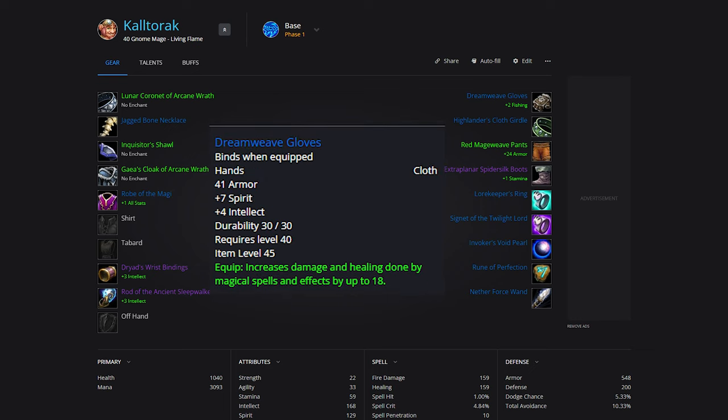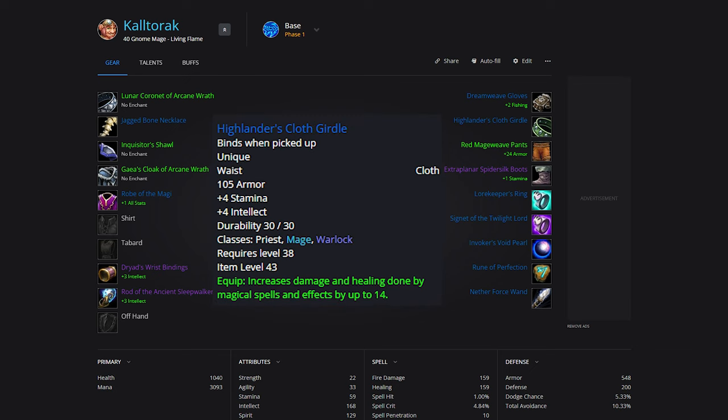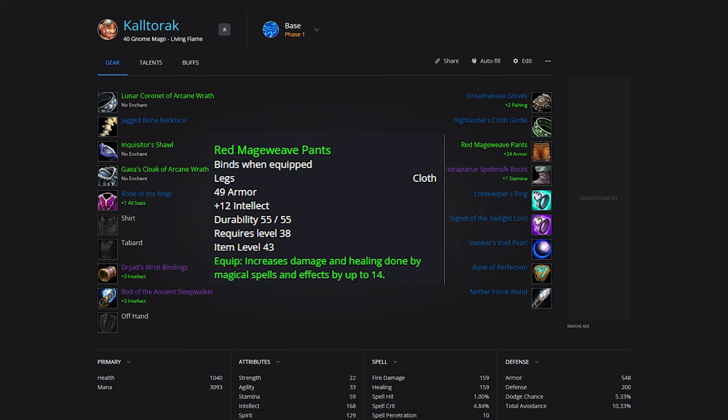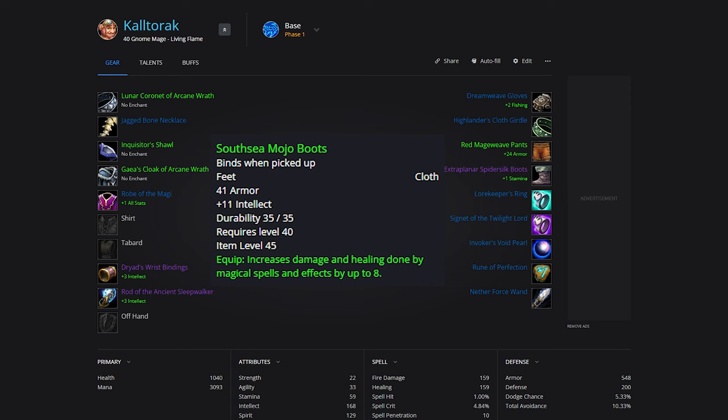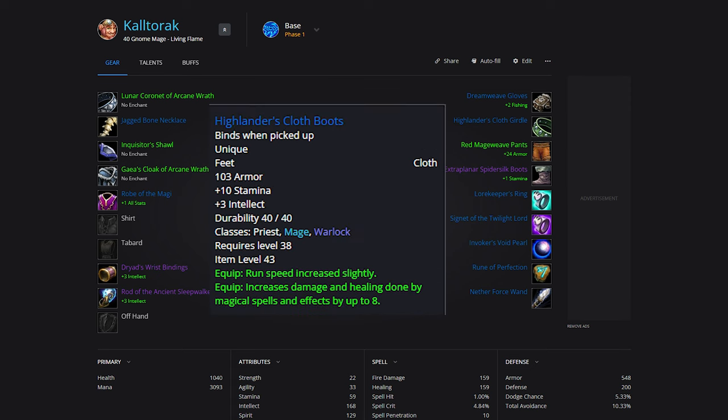For Gloves, it'll be Dreamweave Gloves. They are pretty cheap to make and should be easy to get. For Belt, we have the Highlander's Cloth Girdle — assuming we get Arathi Basin next phase, this requires Honored with their rep. For Pants, Red Mageweave Pants, which should be cheap and easy to get for anyone. For Boots, Extraplanar Spidersilk Boots are probably still the pre-raid best. There are also Southsea Mojo Boots from a Tanaris quest, and Highlander's Cloth Boots from Revered with Arathi.